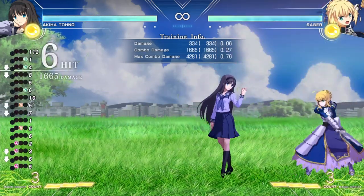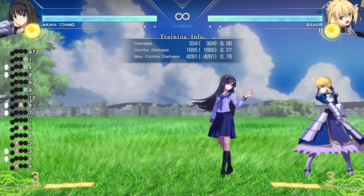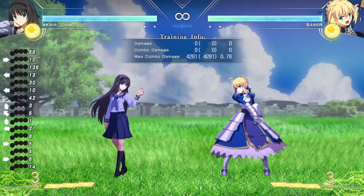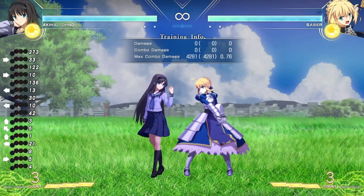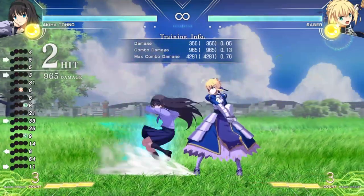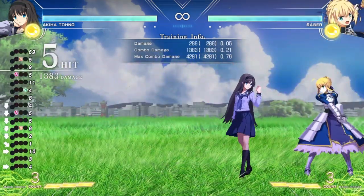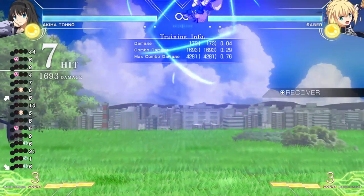Something really interesting for Melty Blood Type Luna and most French-bread fighting games is that this game has something called Reverse Beat. By Reverse Beat, I mean I can actually go backwards in the chain sequence. So I can do 5C, 5B into 5A, or B, B, C, A, crouching 2B — I have a lot of different options when attacking the opponent, and this also applies in the air.